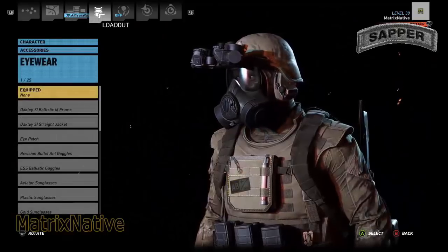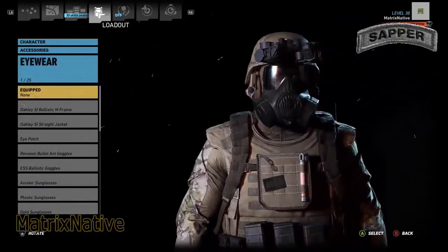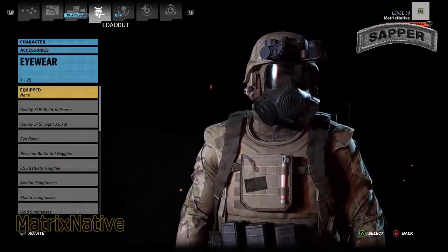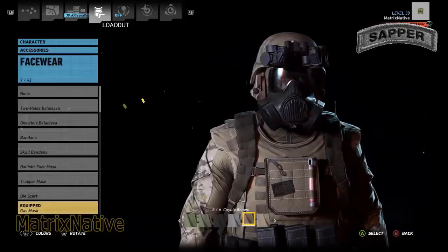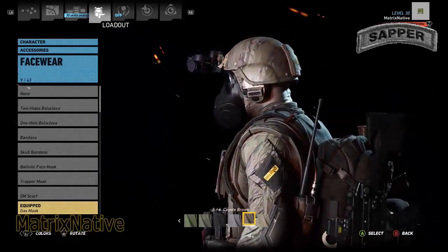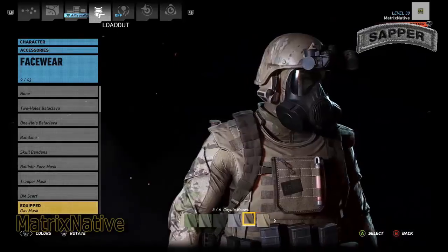Accessories. For eyewear today, obviously we're going to go with none, reason being you see what we got on — the old gas mask today. So we'll go ahead and equip that in the none. Basewear: we're going to go with the gas mask today, also known as the M8 Infantry Breathing Apparatus.